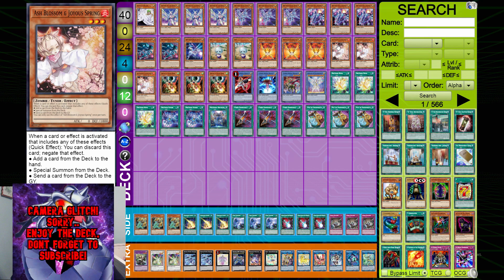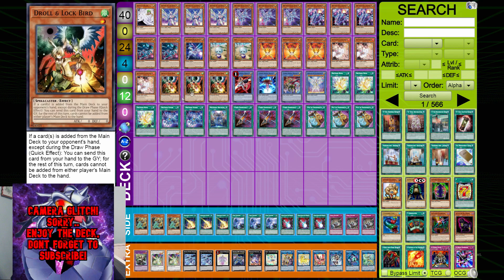Triple Ash Blossom and Joyous Spring — in my opinion this is the best hand trap in general. This card should never really be power-crept, and even if it is, it would still be three-of in almost every single deck. Triple Droll and Lock Bird is a bit unconventional, but a lot of people are starting to main this now because it is really good this format. It's good against Tri-Zoo since they can't search their Revolt after going Nerval. It hits Dragon Link hard too. Triple Droll is our flex spot — you can run whatever you want instead.